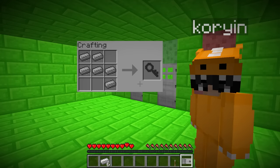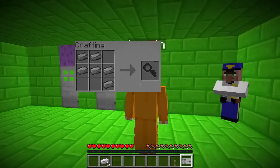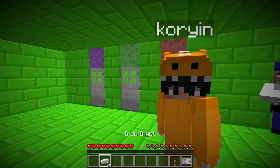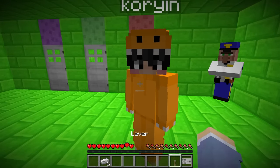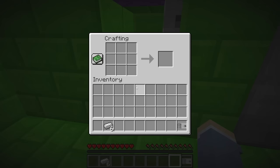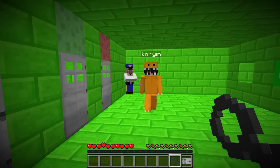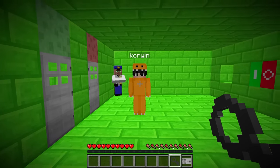Inside is a crafting recipe and a lever. Remember the iron we got from earlier? It's showing how we can make a key, and it requires all the iron we just got. So if we take our lever and go to the door with the crafting table and open it up, we can make a key. Let's craft it — yes, we got a key!